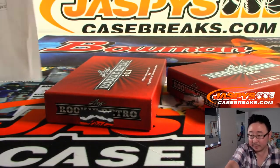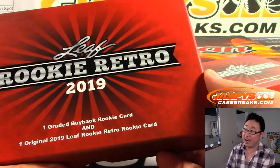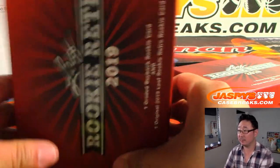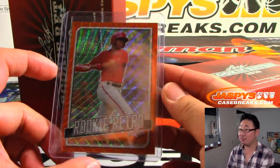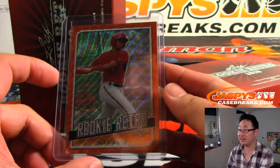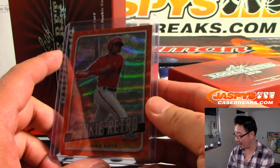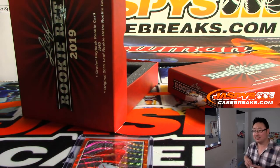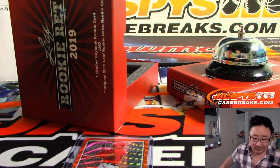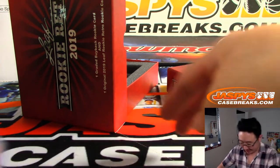Good luck, everyone. So it's one graded buyback rookie card, and then we've got that Leaf Rookie Retro rookie card in there too. All right, so the Leaf card is Juan Soto. Nice — one out of three, Juan Soto. That goes to Brian Watford. Brian, all aboard the Big Hit Express. That goes to S.